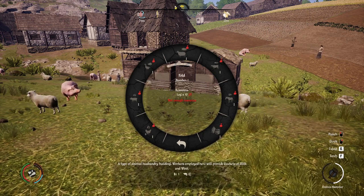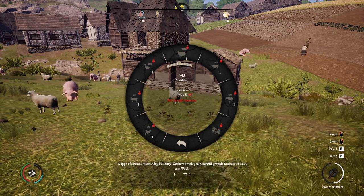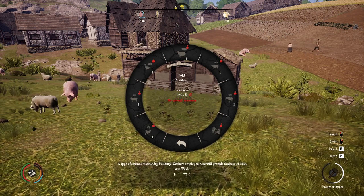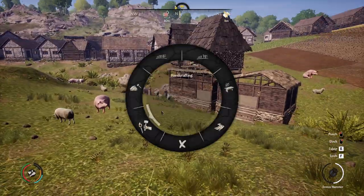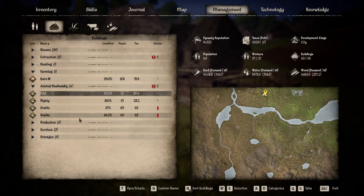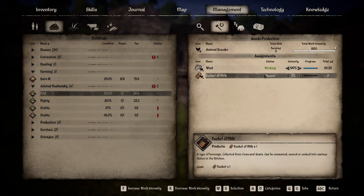Now we go to the fold. This is where it starts to get complicated because the fold is not just for sheep — you can also put your goats in here. I never use goats because they produce milk and milk is a lower priority for me. When you go into the fold's production settings you will see buckets of milk as an option.